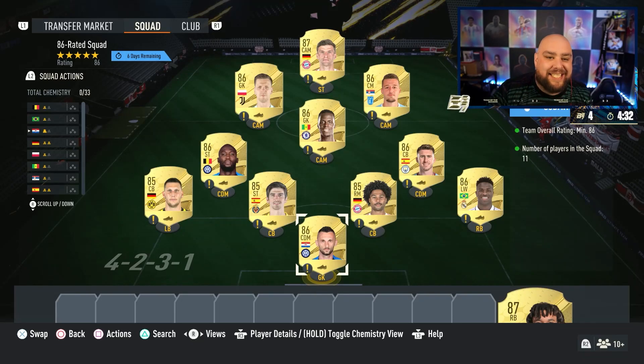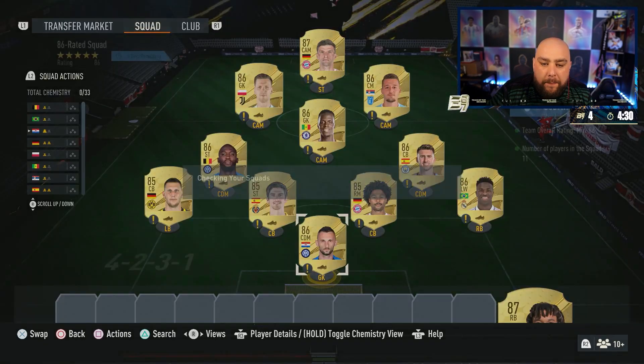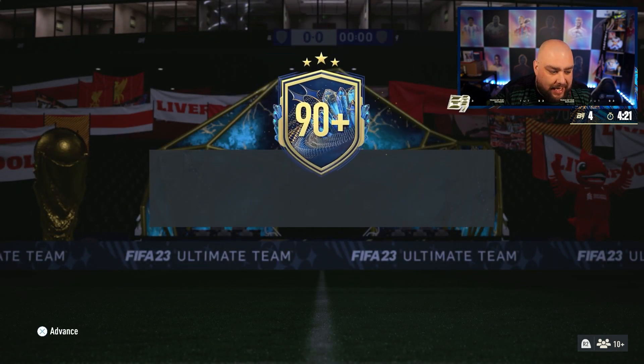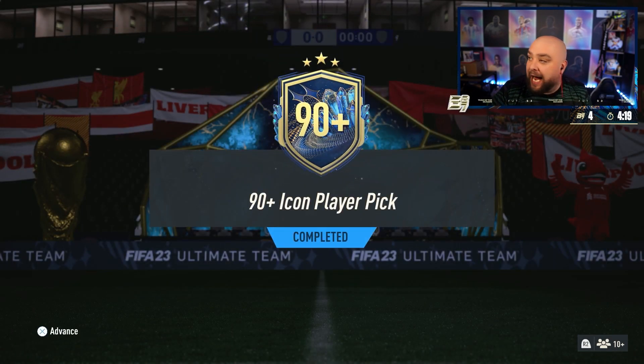Today EA released a 90-plus icon player pick with an 86, 87, and 89-rated team — one team a season. There are six days left to get it, and I think this is the first one we've seen. So, 90-plus icon player pick!